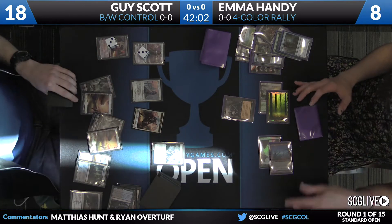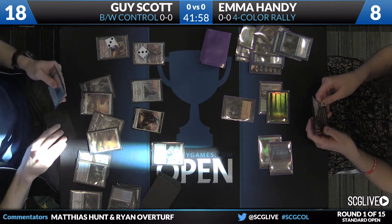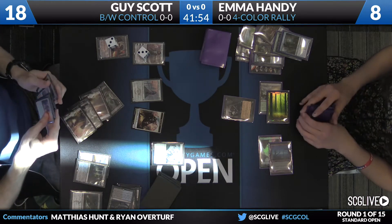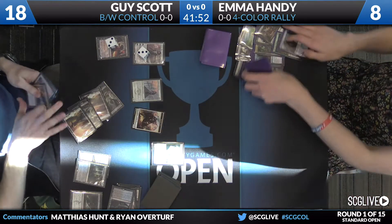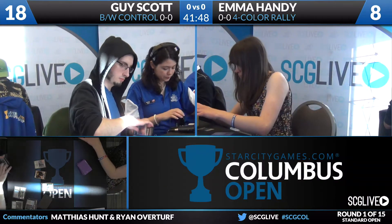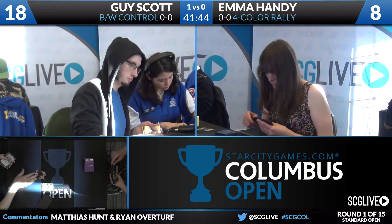So the question will be: first, can Emma survive to next turn? And after that, can she find the white to Rally the Ancestors? We see Murderous Cut on the Faithful and an Utter End on the Nantuko Husk. Emma's not going to get another chance at that white mana, and game one will go over to Guy Scott.